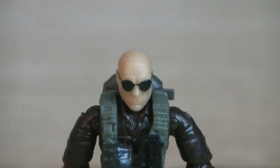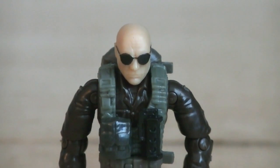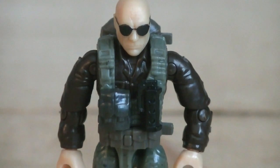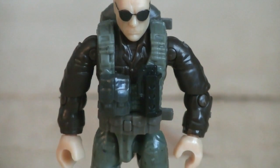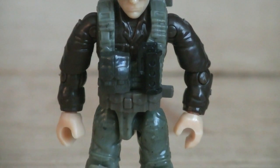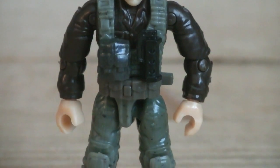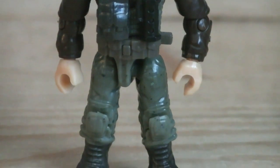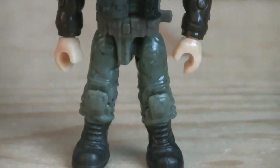And lastly, we have an officially named character, which is Agent Hudson, from both of the Call of Duty Black Ops games. He's wearing some sunglasses, a green combat vest, and an ammo pouch belt. His shirt is painted in brown, the pants are painted in green, and his boots are painted in grey.